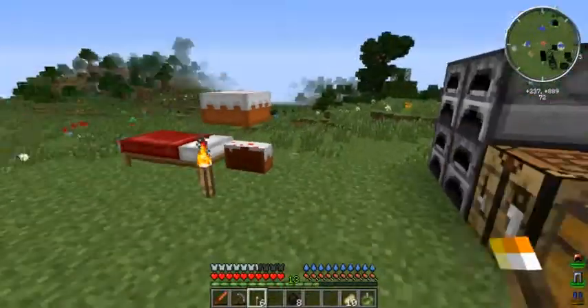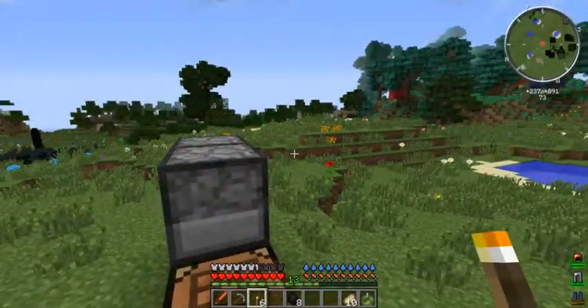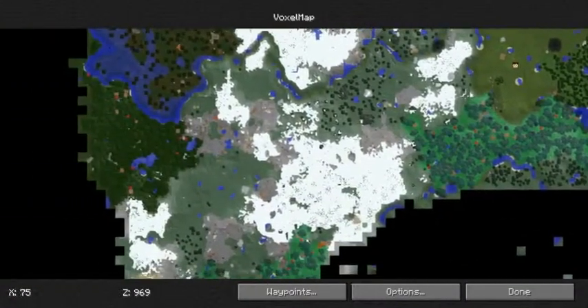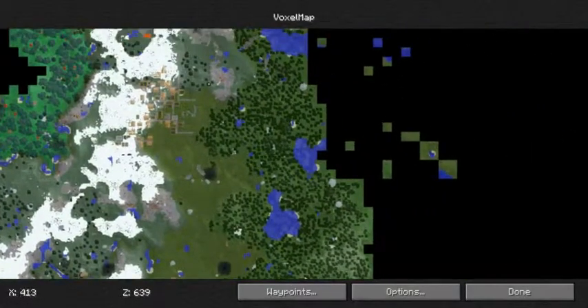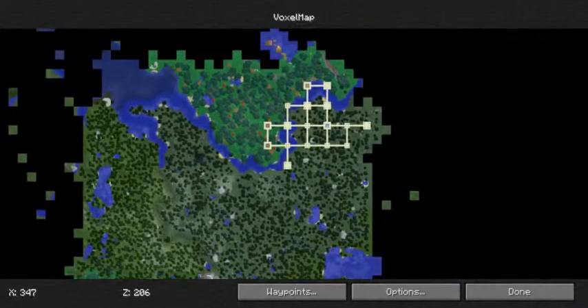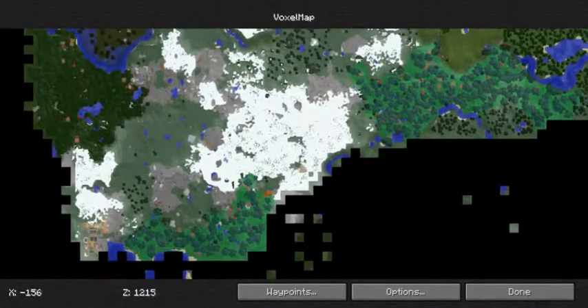So now we have to go find some new cave. You also notice that the mini-map is different. It did load my old one in somewhat. I'm not sure how it actually did that, because it shouldn't have, but it did, so that's pretty cool. There's the village. I think that was the slime. There's where we spawned up there. This is a nice map, I like it.